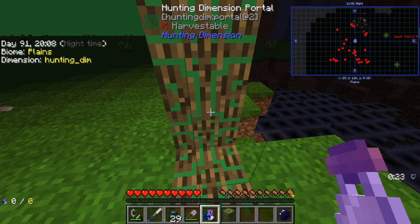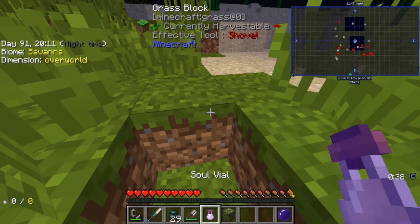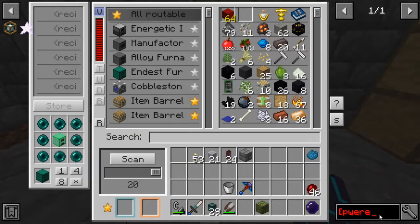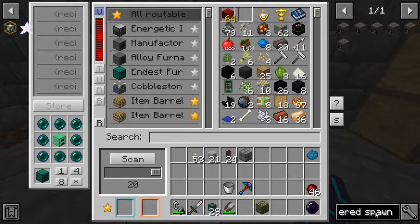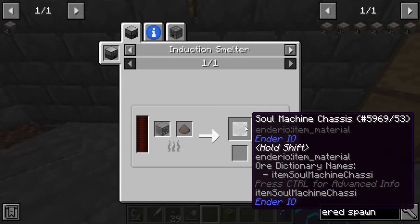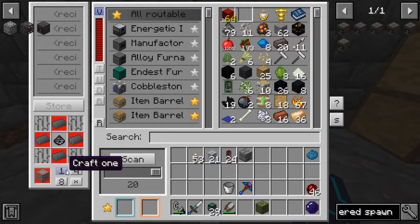There are a few things we're going to need to make, specifically a powered spawner. We need to get a spawner from the nether, particularly a blaze spawner from the nether, which is fine because those are pretty easy to come by. We're going to go ahead and throw this in here so we don't lose our wither skeleton. Powered spawner is going to need a couple of machines, so we're going to have to do a little bit of work today to get ready.